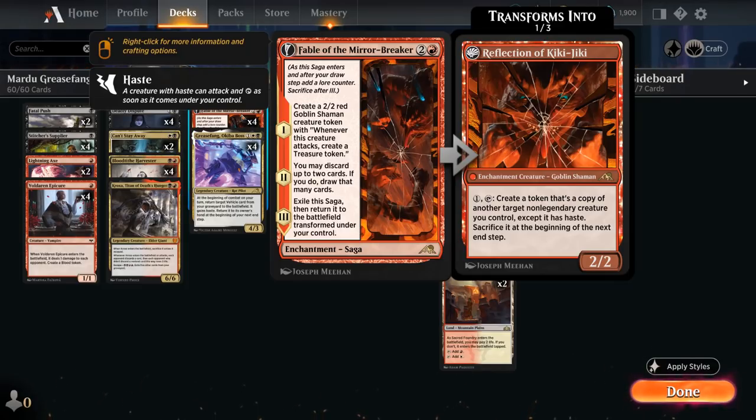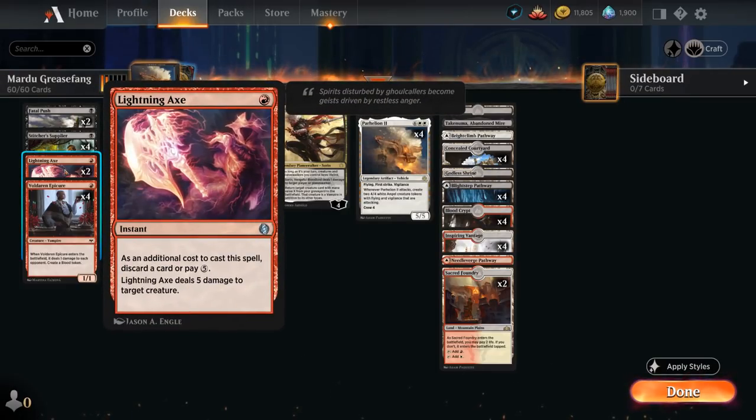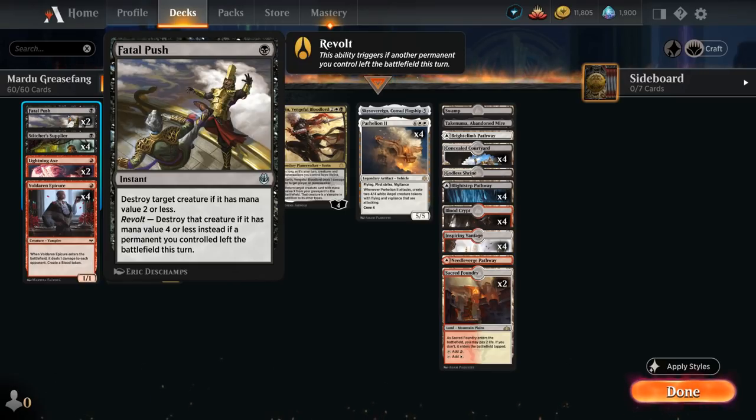The Goblin Shaman makes treasure tokens, which is also quite synergistic in our deck, and Reflection of Kiki-Jiki can also potentially win more mid-range matchups. We also have some removal with two copies of Lightning Axe, which can help us discard vehicles as an additional cost — otherwise we have to pay five. It's also great in the mirror match at killing opposing copies of Greasefang. We have quite a few ways to enable Revolt on Fatal Push between our treasure tokens and blood tokens, which can also enable it at instant speed.